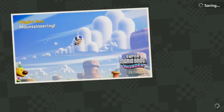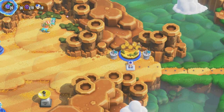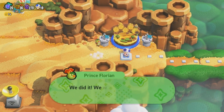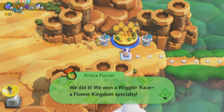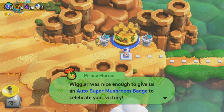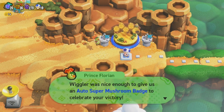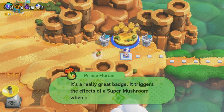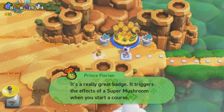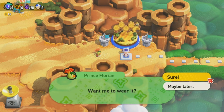That was fun — we did it, we won a Wiggler race, a Flower Kingdom specialty! Wiggler was nice enough to give us an auto mushroom badge to celebrate our victory. It's a really great badge — it triggers the effects of a super mushroom when you start a course.